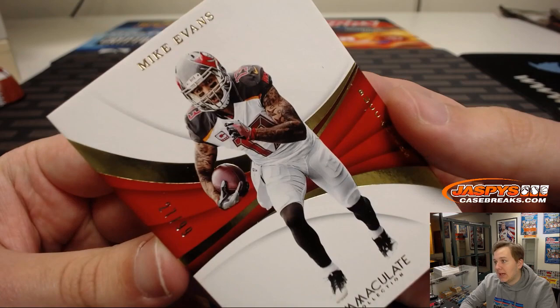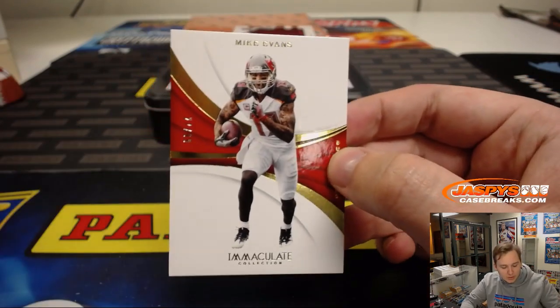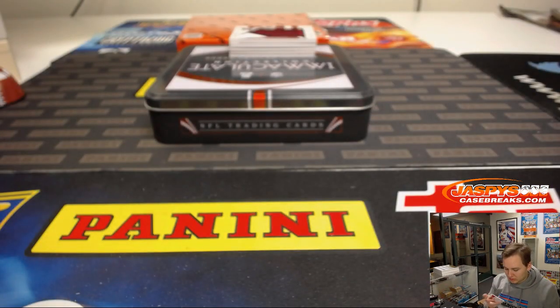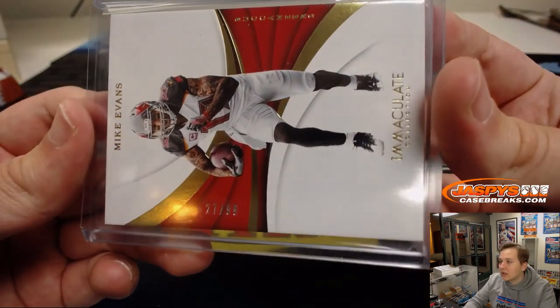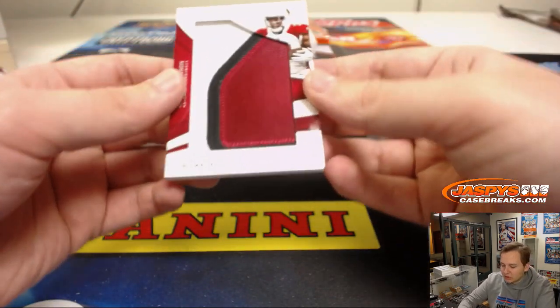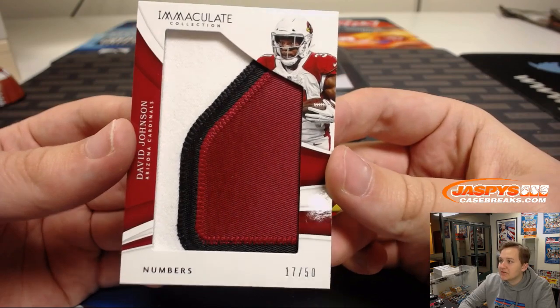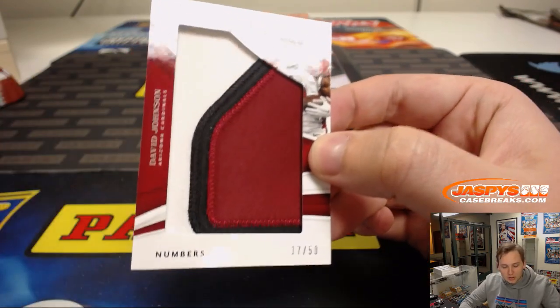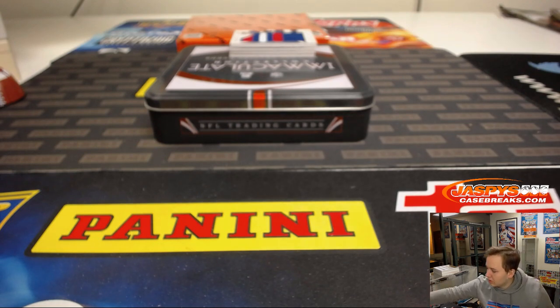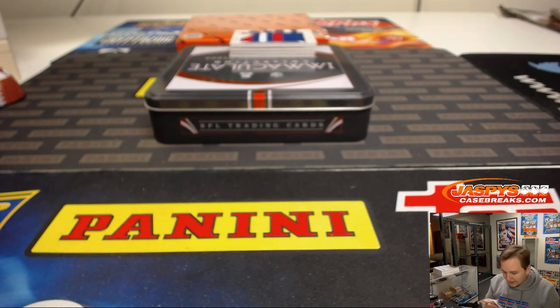Good luck. That is Mike Evans for the Bucs — number 7, Jeremy S, with the Tampa Bay Buccaneers, 27 out of 99. Next one is a nice three-color jumbo patch, another 7 — 17 out of 50, David Johnson. I hope he gets a little offensive line play maybe next year and has another big year. Jeremy S again — back-to-back 7s for Jeremy S.